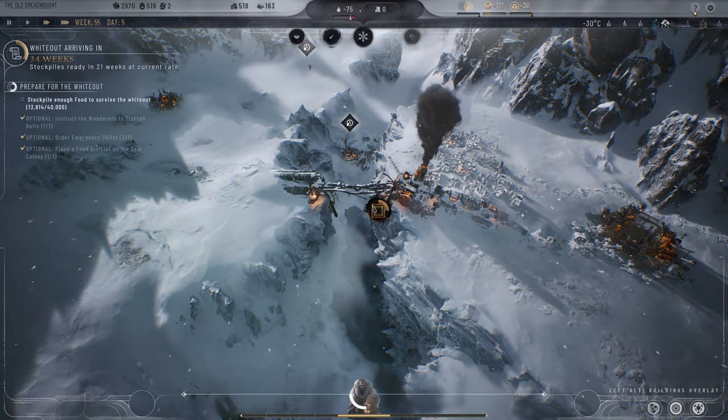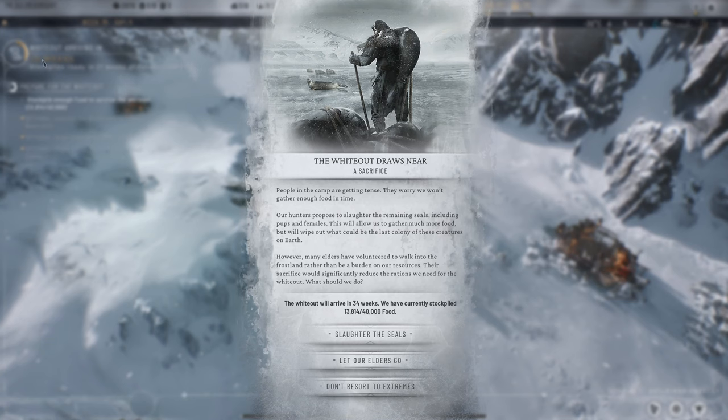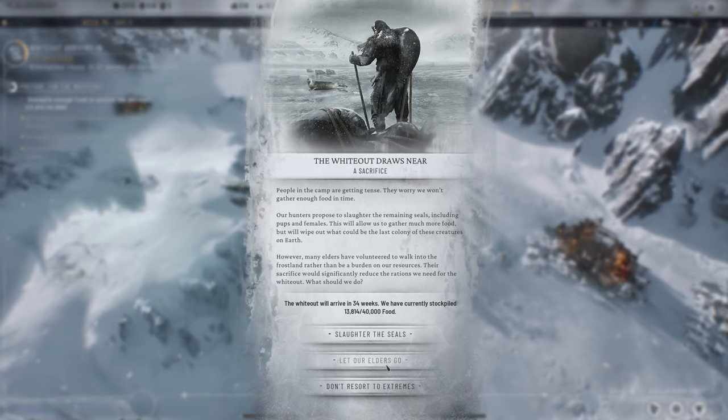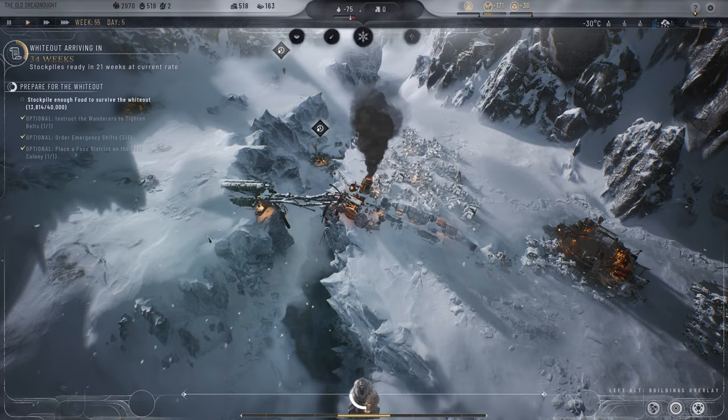The whiteout event fires — it'll arrive in 34 weeks. It says I'm going to have enough food, so I'm going to say 'don't resort to extremes.' We can slaughter the last seal colony for a huge food bonus, or send the old people out — but no, no extremes. We've got this. The fuel is getting a little low, so I chisel over to grab that oil wagon and put in an extraction district.